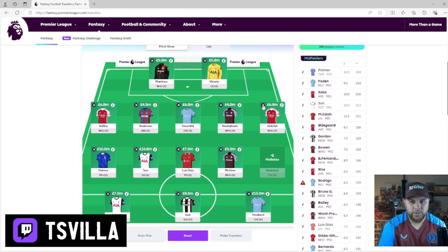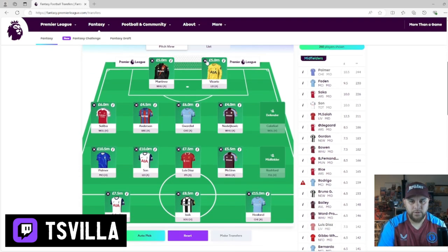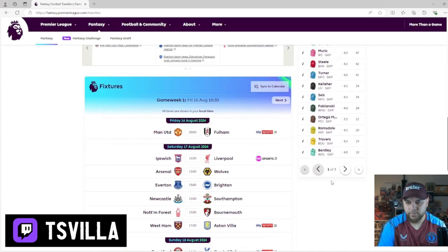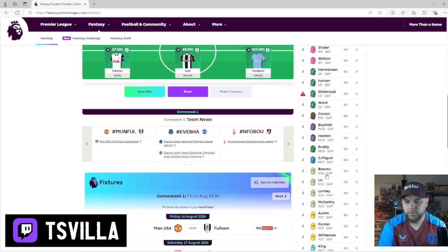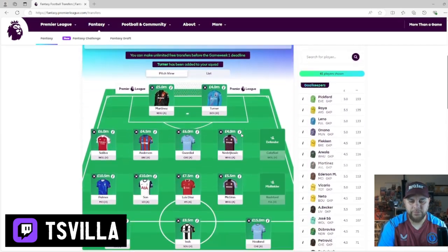If we take Rashford out and if we take Gabriel out, that's 5 million saved. We're going to keep Martinez in all this time. So let's put a backup goalkeeper in there - not a terrible goalie but someone cheap. Olsen got 18 points - I wouldn't even put him in. Fabianski. Turner from Forest - let's put Turner in. That's 4 million, so we've just saved a million.